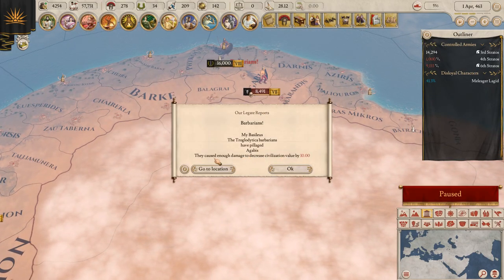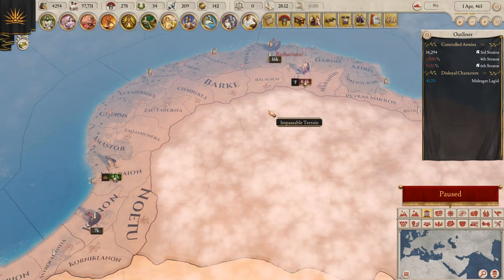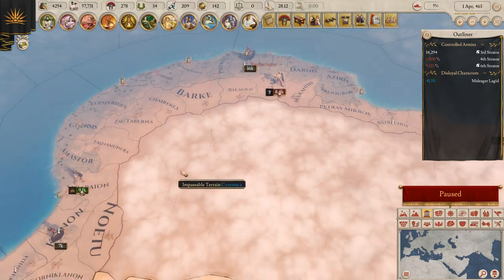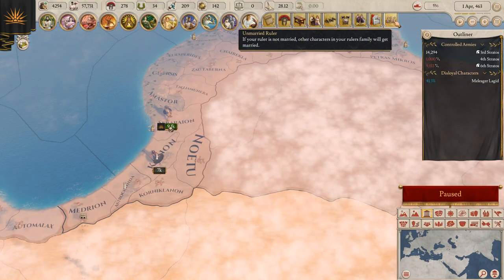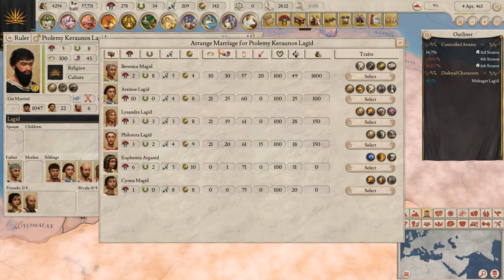These guys pillage and cause enough damage to decrease civilization by 10 wherever they go. He's a level seven by the way. We have an unmarried ruler — let's arrange a marriage.